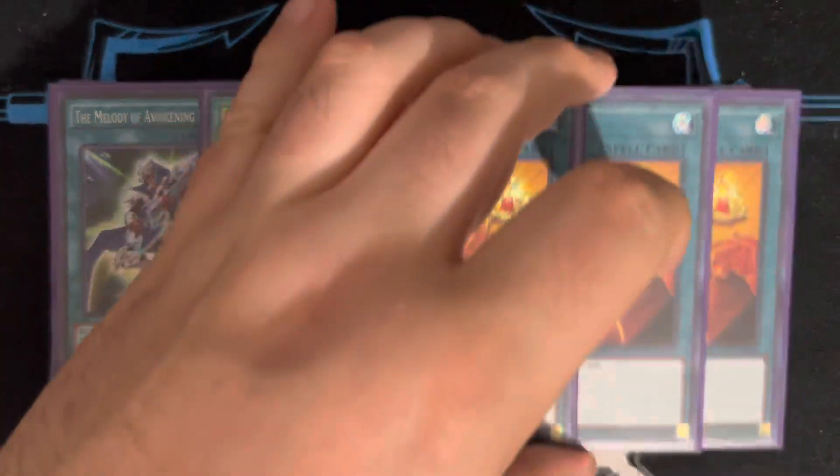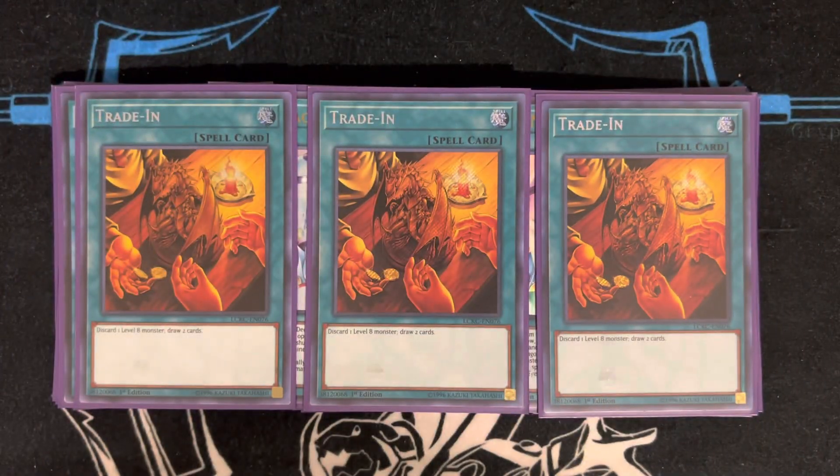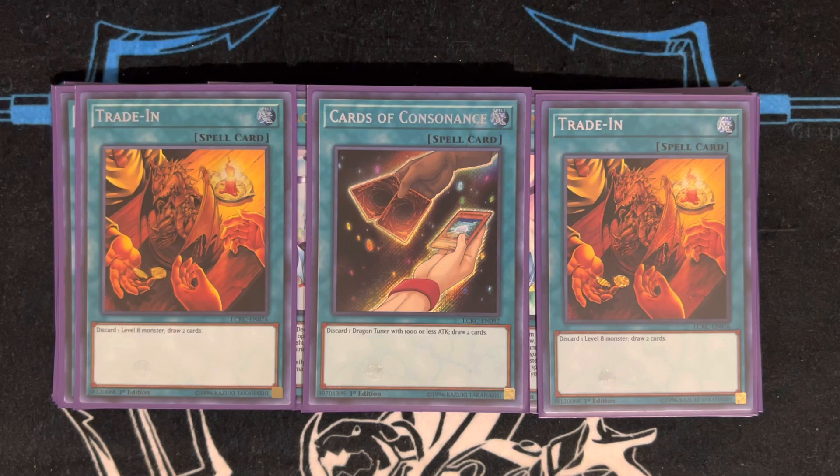Three copies of Trade-In for consistency, and one copy of Cards of Consonance. I've been thinking about cutting Cards of Consonance for One for One just to give more access to White Stone, but that's neither here nor there.